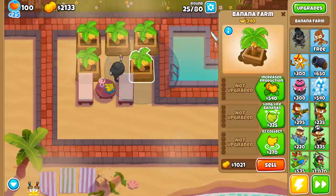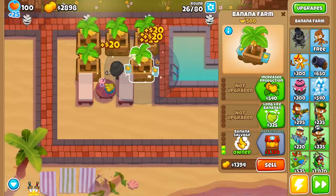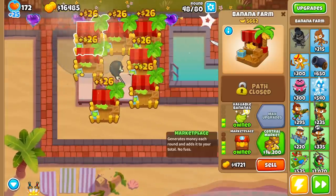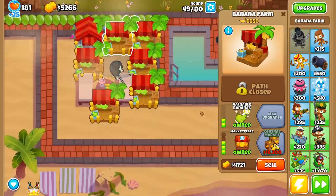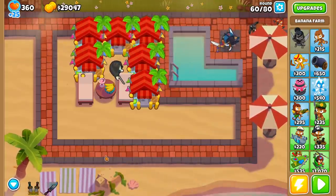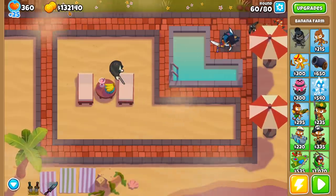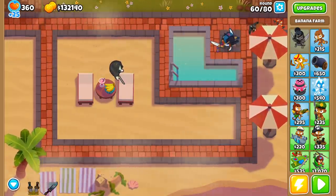Now that I have five banana farms built, I'll start upgrading my bottom path into marketplaces, and as soon as I get a marketplace I'll buy the middle path upgrade too, since that's the most efficient marketplace. We're about $2,000 less with this strategy than top path even though it's supposed to be more efficient — getting to that first $3,000 marketplace is expensive. But we ended up with $120,245, only $300 less than top path, and after selling everything actually higher by about $800. Top and bottom path are very, very close up until round 60.